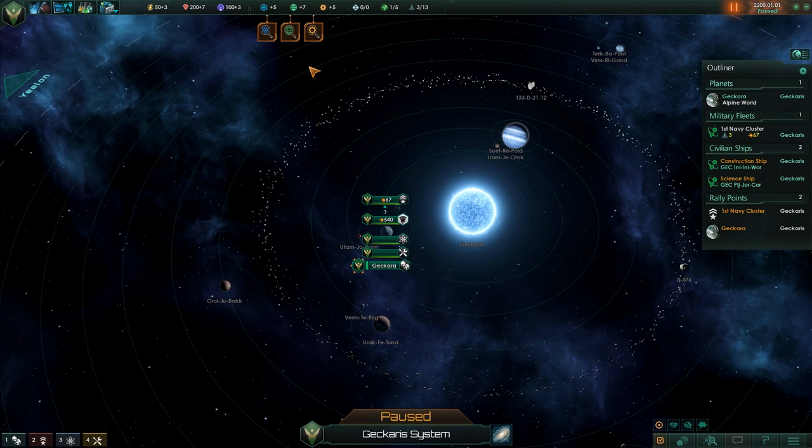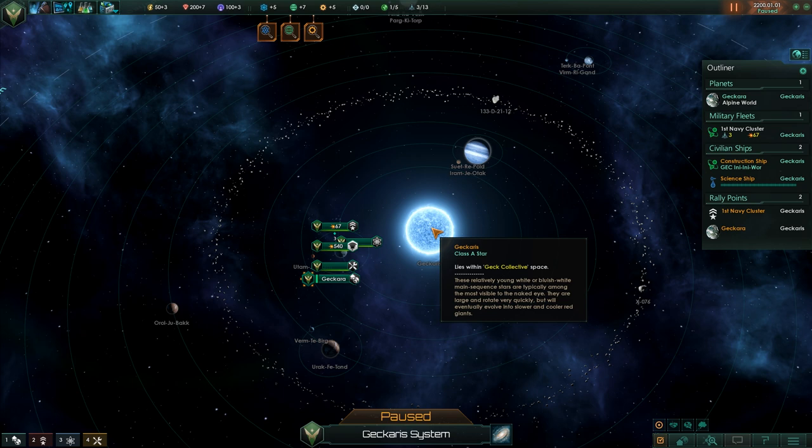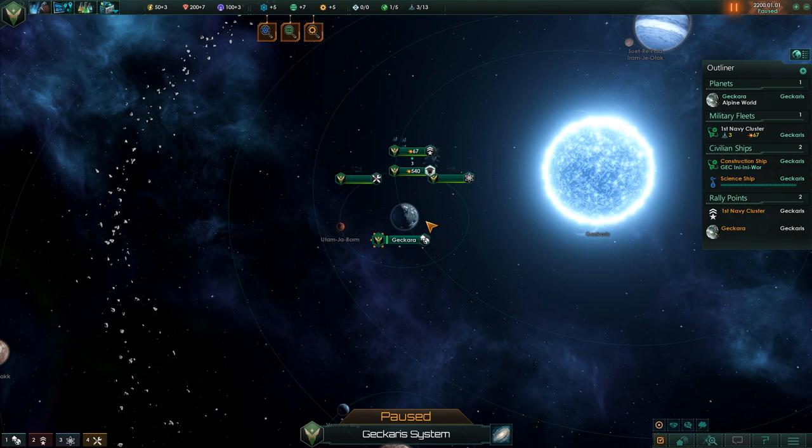Let us grab a science ship, do a survey. We have a blue star. These relatively young white or blue-white main sequence stars are typically among the most visible to the naked eye. They are large and rotate very quickly, but will eventually evolve into supernovae and red giants. They are very hot and quite large — that's why they're the most visible, because they are incredibly bright.